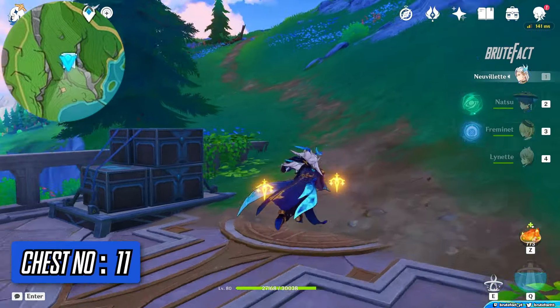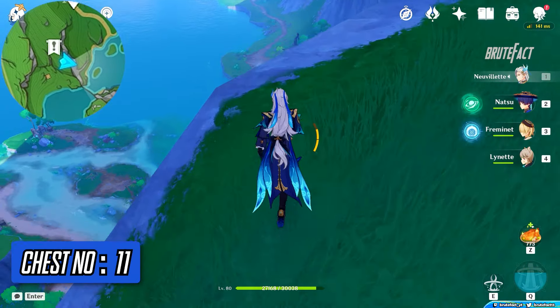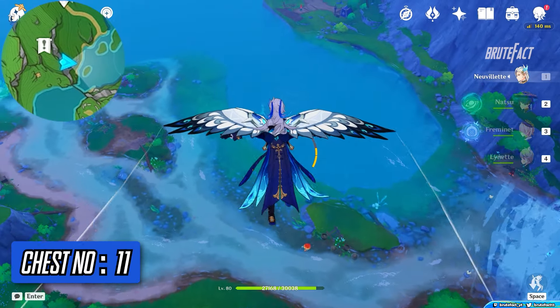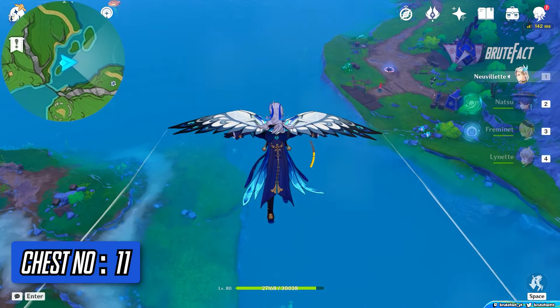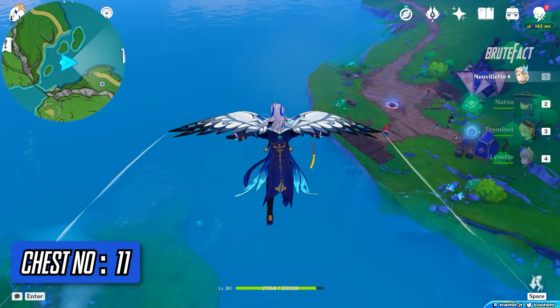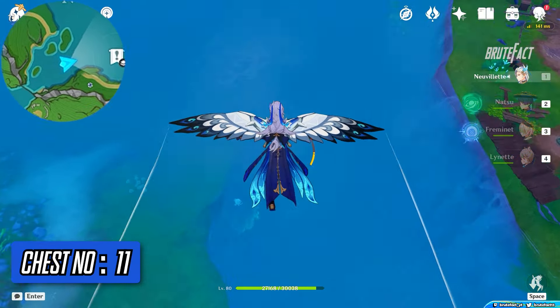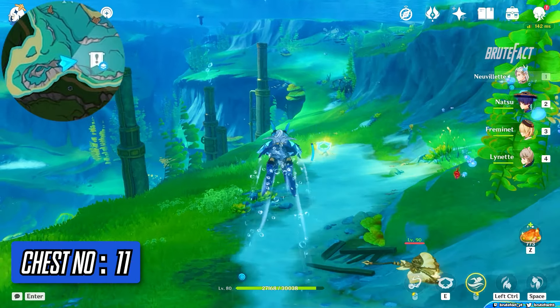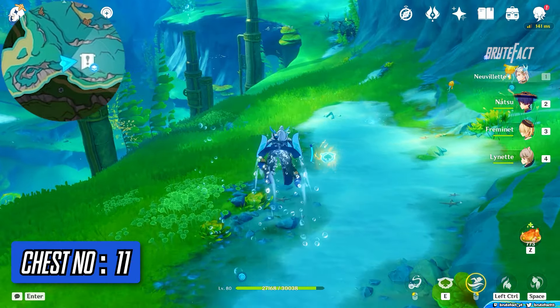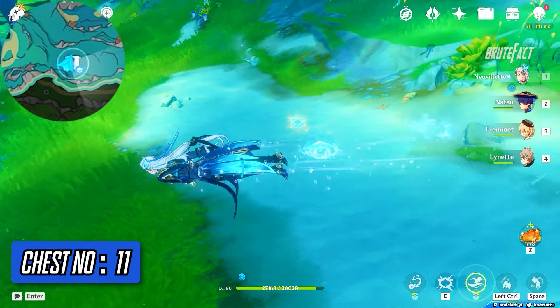Head straight and glide towards the sea from your left side. Obtain the jellyfish ability and head straight. Blast the water waves at the same time to get the chest.